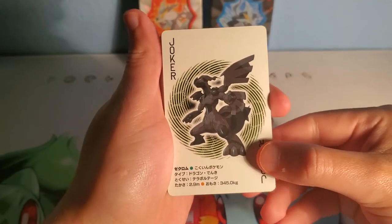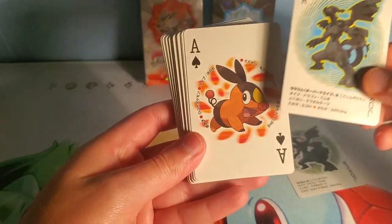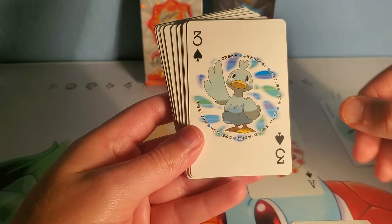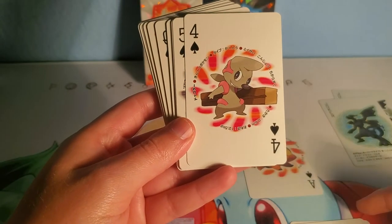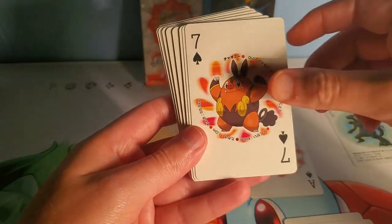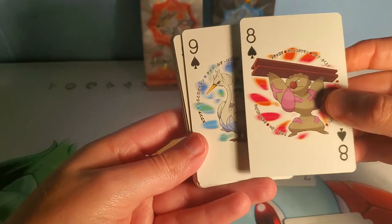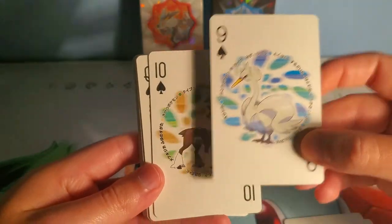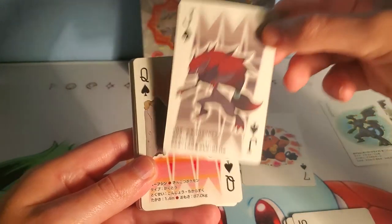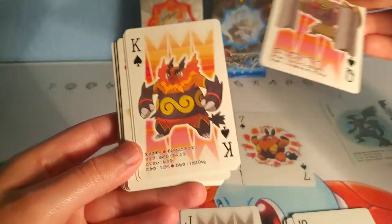I'll zoom in a little bit. Right here — Zekrom, oh another Zekrom! Tepig, the little deer, Ducklett, Timburr, Zorua, Basculin. I'm gonna put all the starters over here. Pig Knight — Timburr — Girder, Swana. Love me my Swana! The deer — I don't know what form, one of the fall forms I'm assuming. Zorark, one of my more liked Pokémon, and then my boy Conkeldurr.